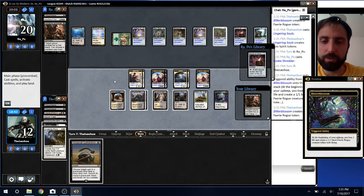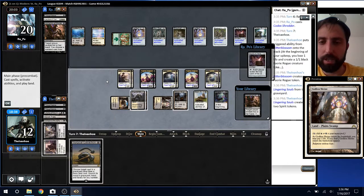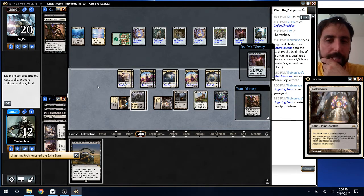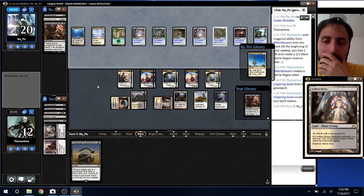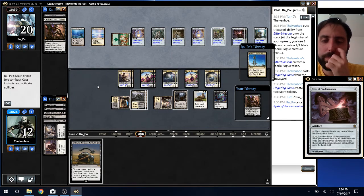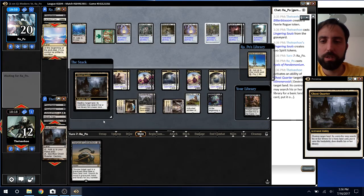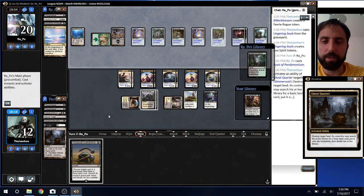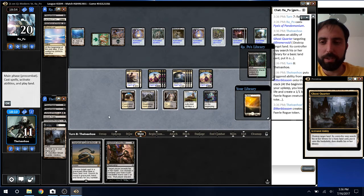It's like I'm going to lose to this, but an option is — they're still drawing things — I need to have them draw something they can't cast, basically. Which means they need to get rid of their Glimmervoid. Let's see if they... yeah, they get a swamp. Alright, so really just waiting for Anguished Unmaking.